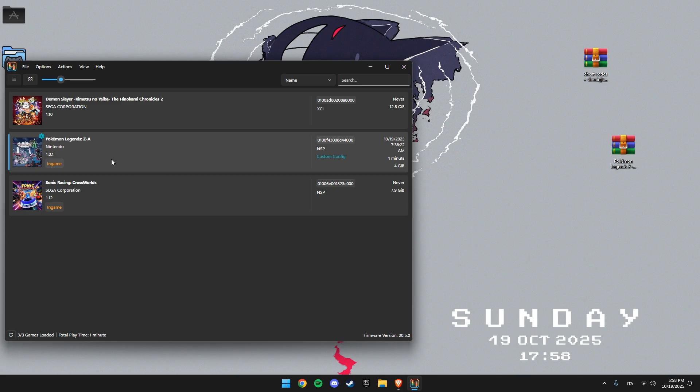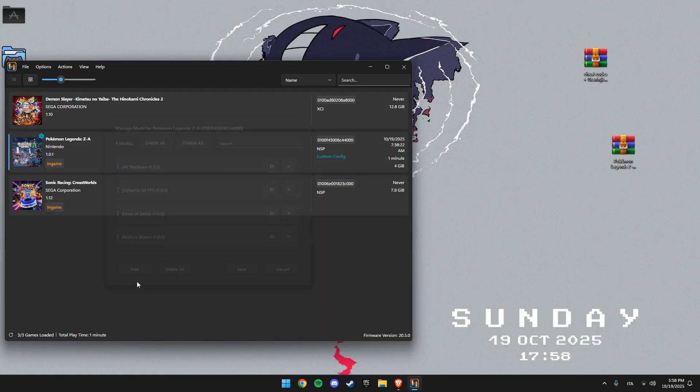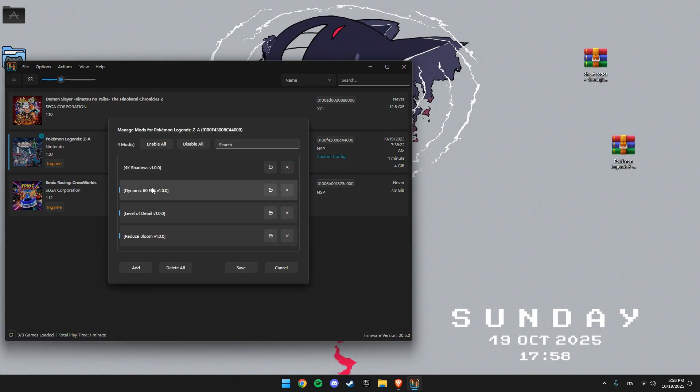Drag the folders of the mods you want to use into this directory. Once that's done, go back to your emulator, right click the game again, and choose Manage Mods. You'll now see a list of all the mods you added. Enable the ones you want, just like I show in the video, and they'll be active the next time you launch the game.